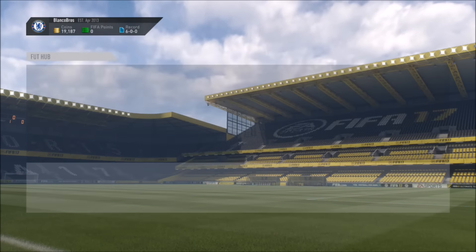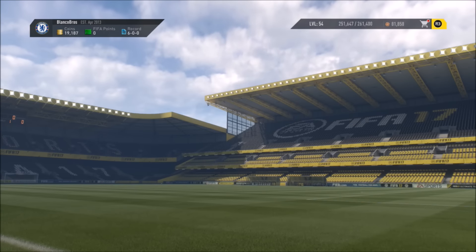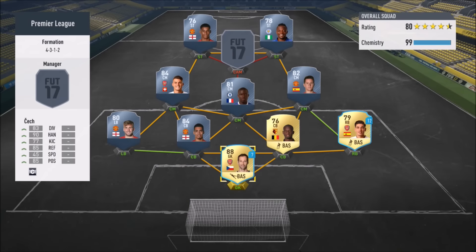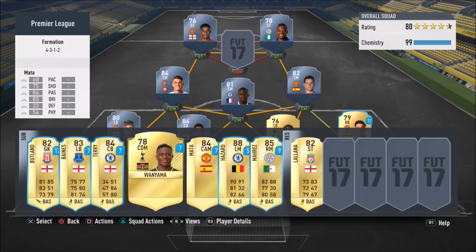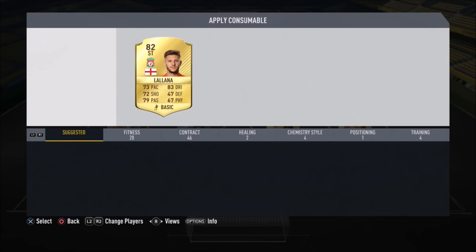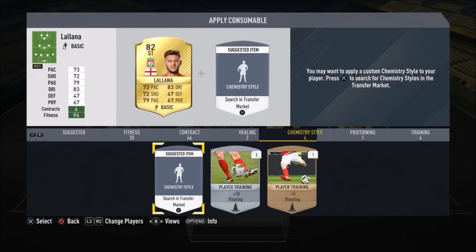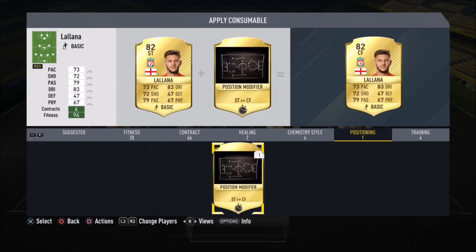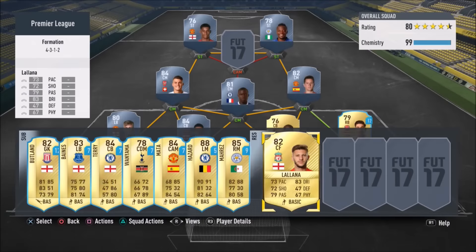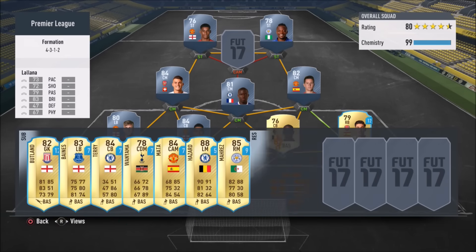Then what you actually want to do is go ahead and store that card in your club, go back onto your active squad where you should have the Striker Lallana stored. We've gone to Striker now — we're going to go ahead and apply it to make him a centre forward. Bang, it is now on Lallana, and I've overall ended up spending a whopping 1,400 coins, which is not a lot at all.